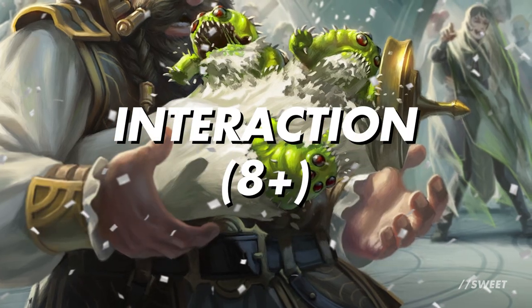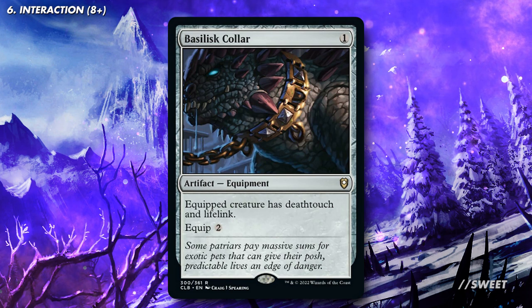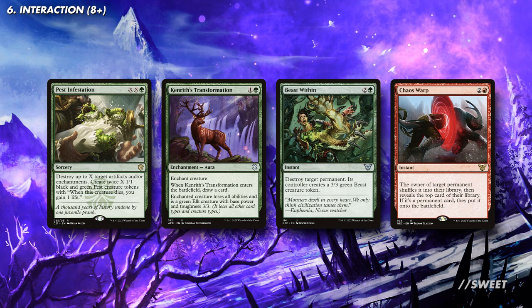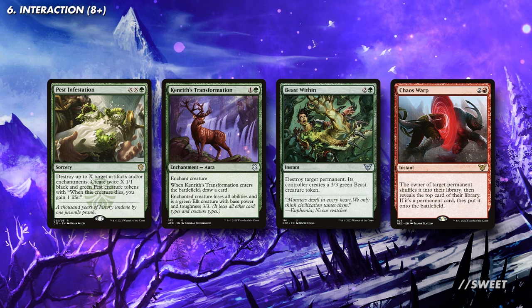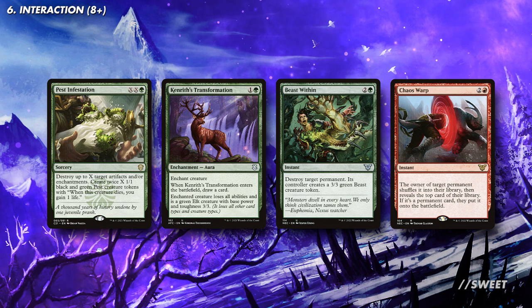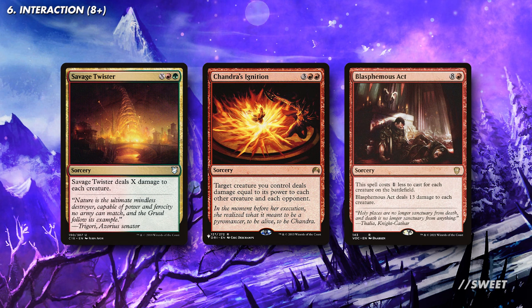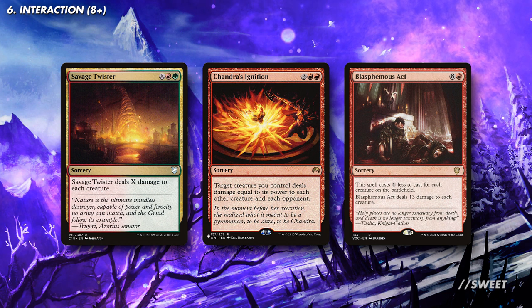Moving over to our interaction we have a number of cool things to look at. First up we can give Borborygmus deathtouch so that by discarding a land we'll be able to kill any creature that we want. The lifelink on Basilisk Collar is really nice as well as it can help stabilize our life total. Then we move on to some solid options in Gruul. Pest Infestation is great in a deck like this as we can pump in some extra mana to make a board state. Kenrith's Transformation is a great way of nerfing an opponent's commander, and then Beast Within and Chaos Warp can just answer anything. For some board wipes we have Savage Twister, which we can put a load of mana into, Chandra's Ignition which is awesome with a huge commander as it'll wipe the board while dealing opponents some damage, and Blasphemous Act which is a great budget include in any deck running red.